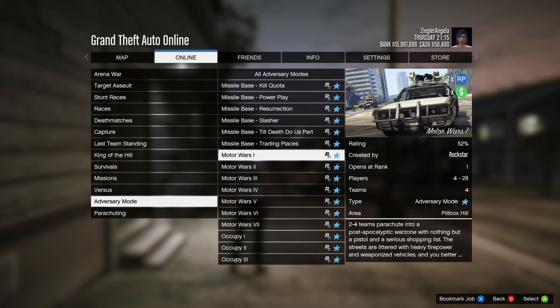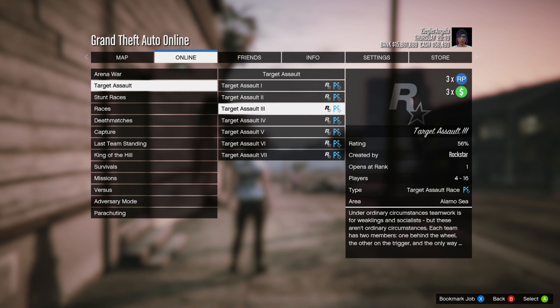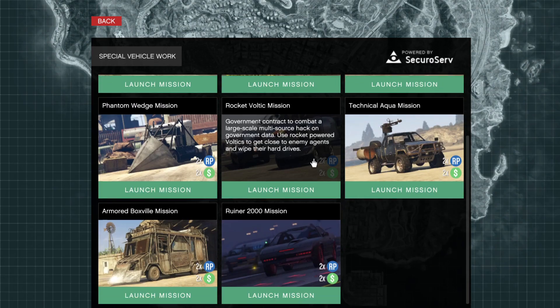For amplified money, we have three times money NRP on the Motor Wars Adversary Mode and Target Assault Races, as well as two times money NRP on business battles and special vehicle work.